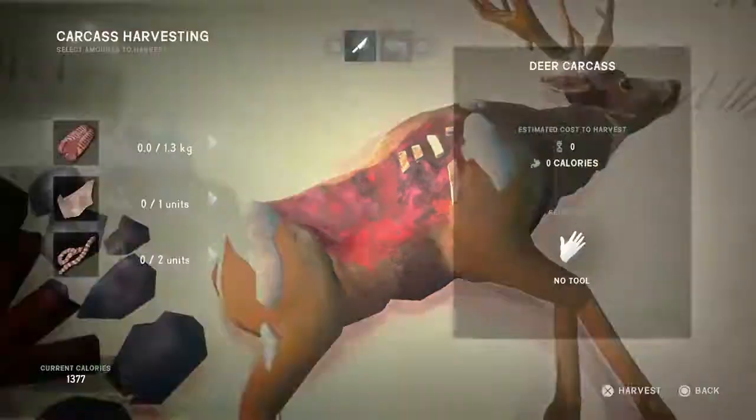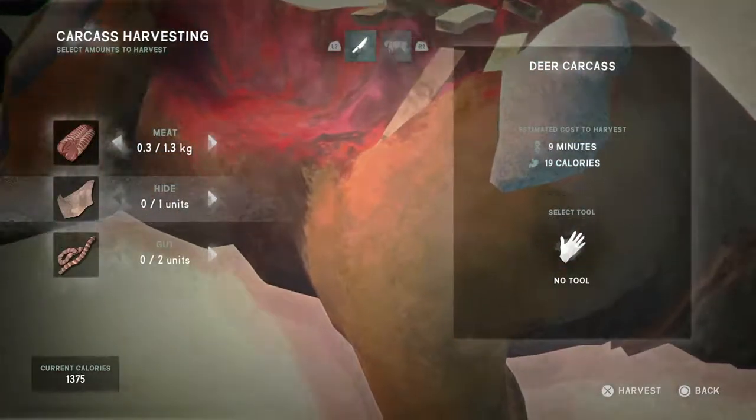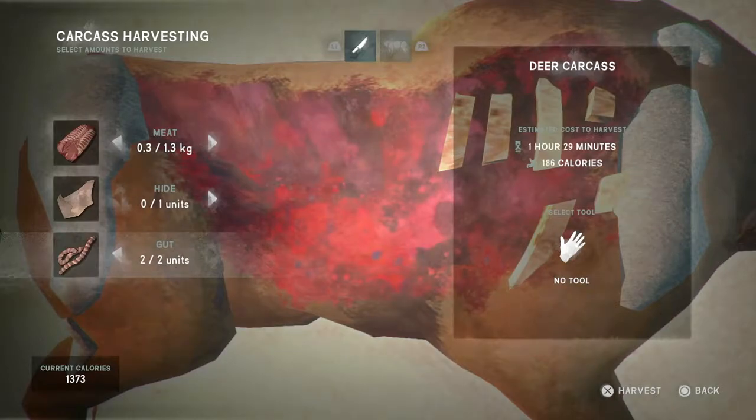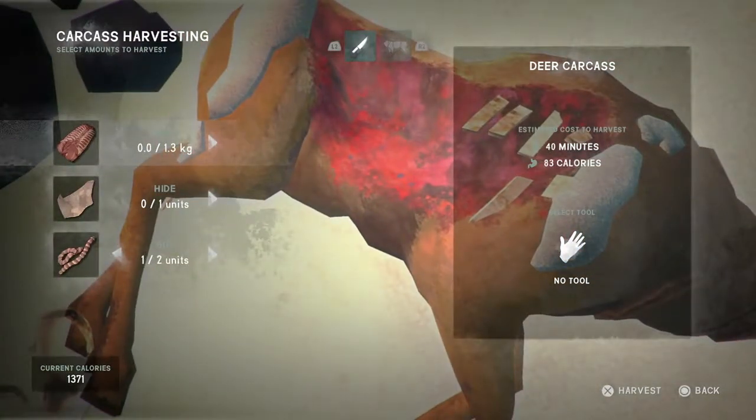If I select it with X, I'm getting the option of what to take from it. On the left-hand side, you've got the meat at the top, and I can decide whether to take half a kilo, a kilo, or the whole thing. There's one unit of hide I could take, and there's guts — quite useful for making bow strings and snares. We're interested in the meat in this instance, so let's just take a kilo. It's going to take me an hour and 10 minutes, unfortunately.